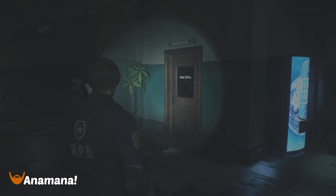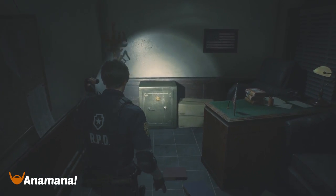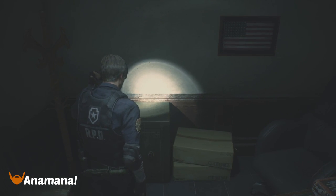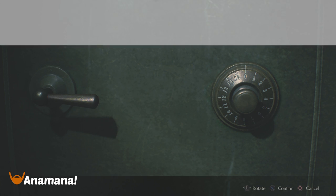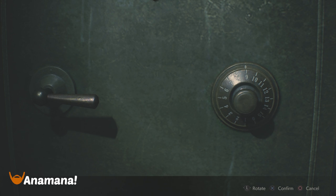Next, moving on to the west office. This can be found in the manager's office or maybe the team leader's office — I'm not sure what you'd actually call it. Anyway, you open this safe. This one should actually be the same item for each character — this should be the hip pack. Turn left nine times, right 15, and then finishing up with seven more times.